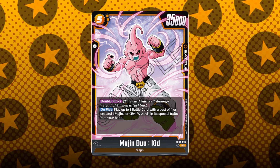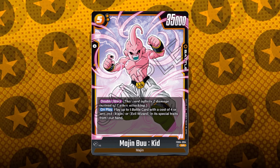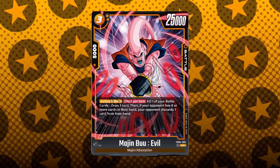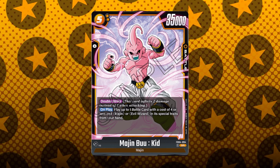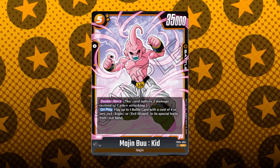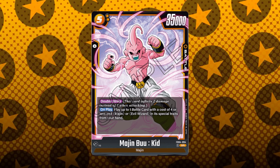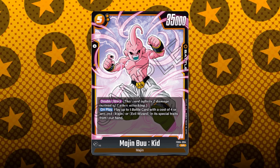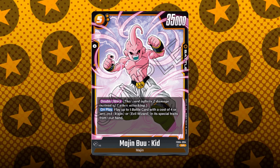Then we have Majin Buu Kid — the brand new double striker, 35k battle power, 5-cost, zero combo, with the on-play ability where you can play up to one battle card with a cost of 4 or less with Majin or Evil Wizard in its special traits from your hand. Meaning you could play Majin Buu Kid and then play this Majin Buu Evil for essentially free. It reminds me of Mecha Frieza bringing out King Cold, but instead of a single specific card, you have special traits — so you have a wide variety of cards to take advantage of this ability. I hope if I get any SRs, they are these two.